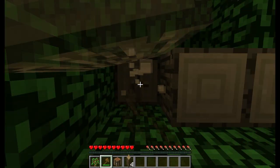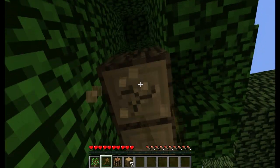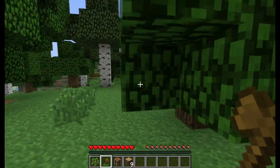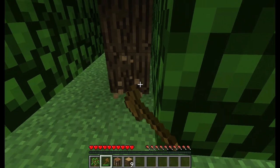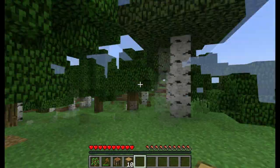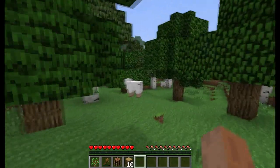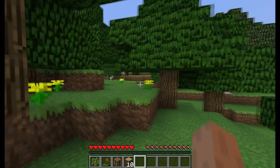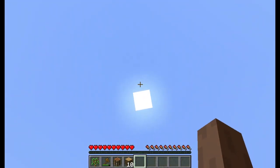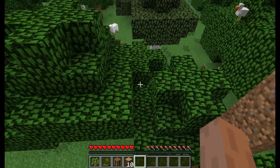We're going to collect around ten pieces of wood so we can focus on surviving. That's ten pieces of wood. Now you want to find a good place to set up. I need to figure out where my spawn point is — I thought I marked that. The west is that way and the east is that way, and we are going to travel east from our spawn.